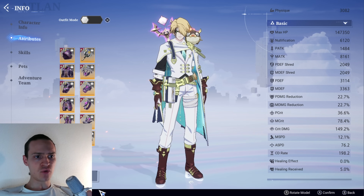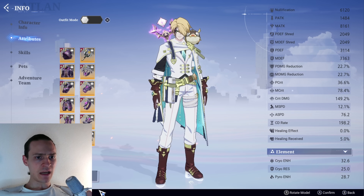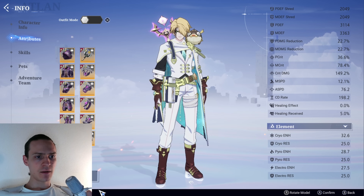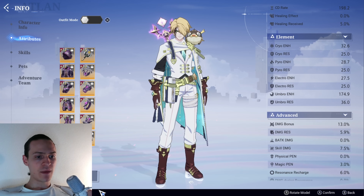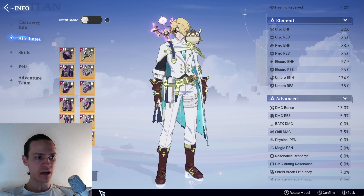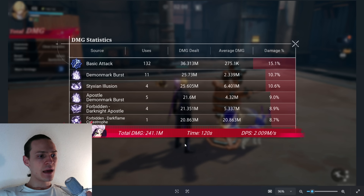Physical Defense reduction and Magical Defense reduction at 2k and 49. The other stats that matter: Magical Crit at 78.4, Crit Damage at 149.2, Cooldown Rate at 198, Attack Speed at 76, and Umbra Enhancement at 174.9. With these stats in the run, as you can see here over two minutes from start to finish, my total results were 241.1 million damage with DPS at 2 million per second.